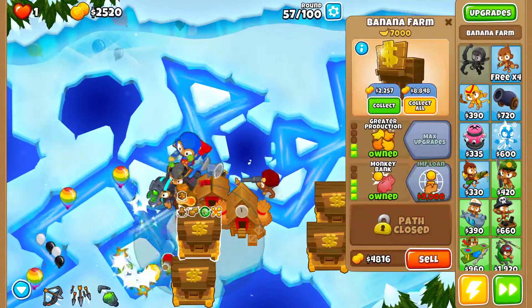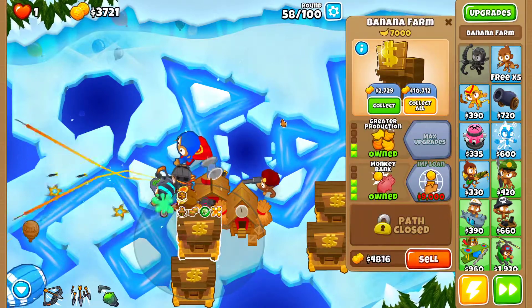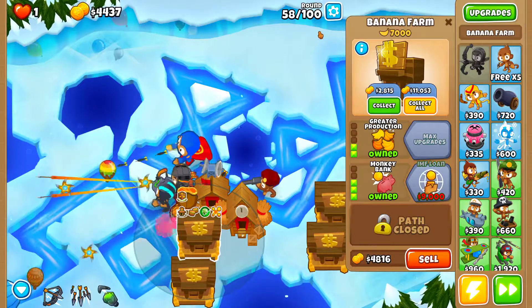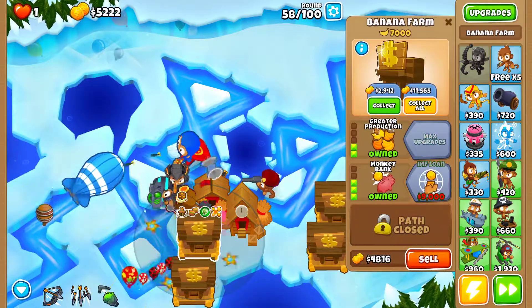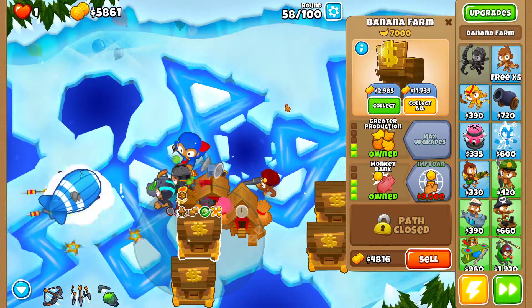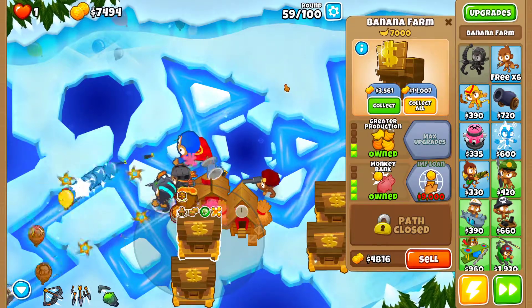I should be able to collect the Banks around round 62 or 63. I don't remember exactly when the Banks fill up now that I have Monkey City Village — these Banks get 10% more income. It's better to collect when they have around 6,500 cash rather than waiting until they're completely full at 7,000.